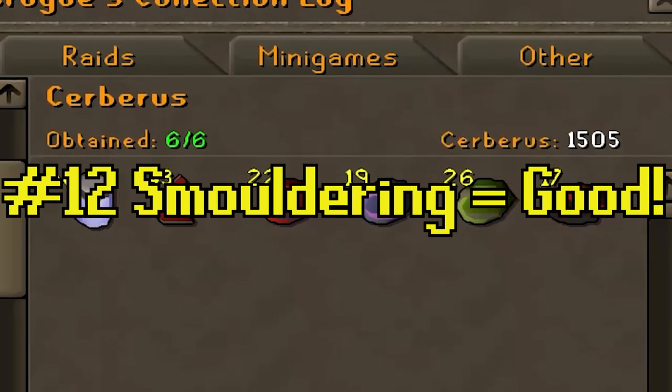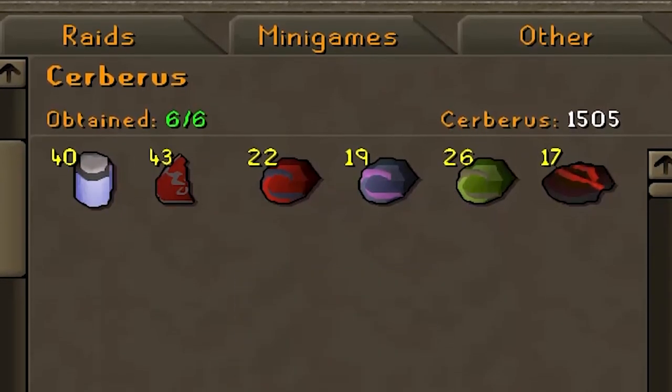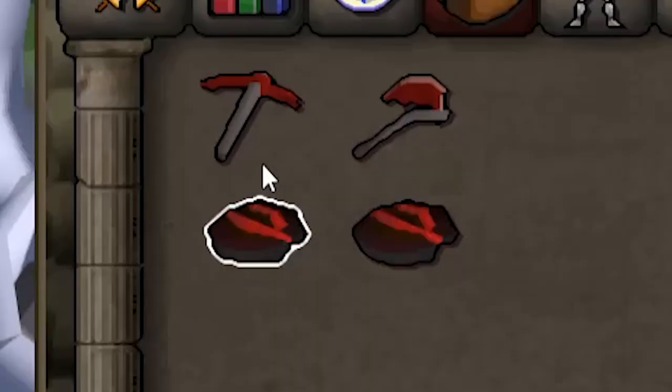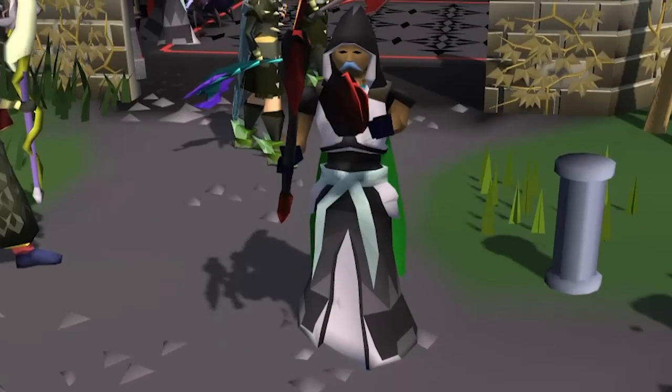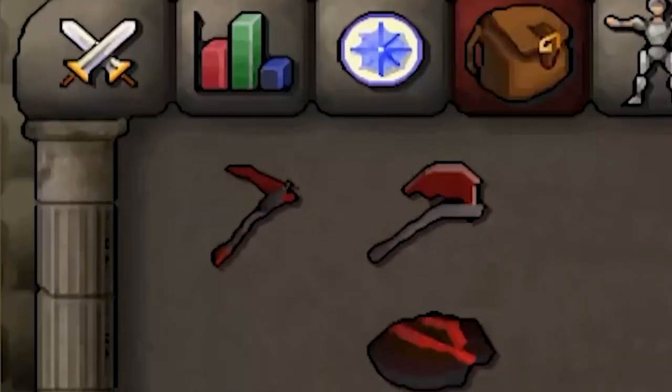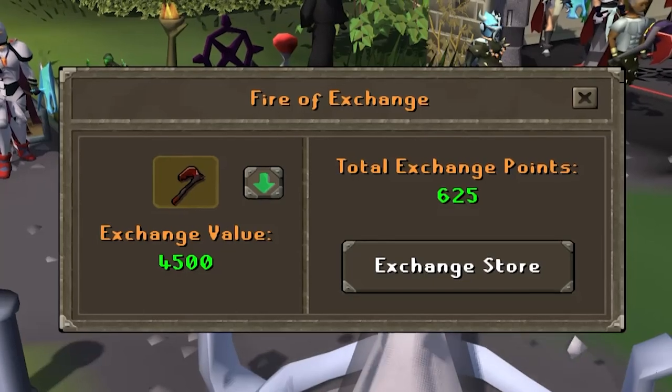Tip number twelve: your Smoldering Stones are not useless. I understand how frustrating it can be to get a Smoldering Stone drop instead of a Crystal drop, but fear not. You can use these stones on either a Dragon Pickaxe or a Dragon Axe to turn them into Infernal variants, which will then foe for actual decent foe — 7.5K for the Pickaxe and 4.5K for the Hatchet.